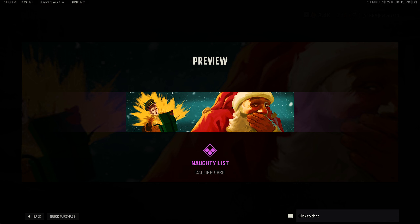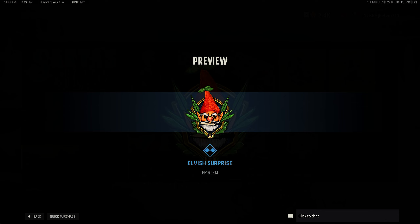Here we have the Nautilus calling card, which I think is hilarious — Santa Claus is just blowing up some Nazis and he's just laughing about it. Pretty good calling card. Here we have the Elvish Surprise Emblem. It's cool, but it's not that great.